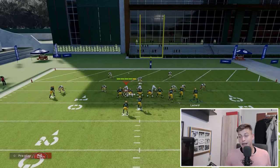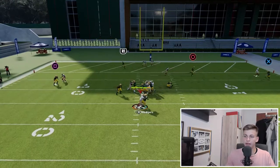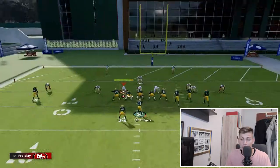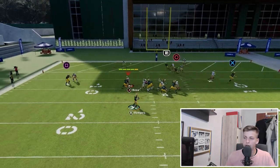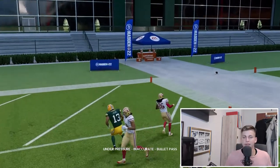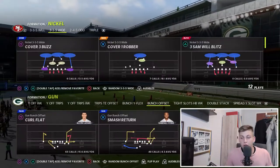Now while this play is not ideal against man coverage, you still have some chances. You can see the zig route wins and also the in route wins — just got to be careful throwing those because they're both routes in the middle of the field, so they can get baited by the user. The zig does get a little separation, but the in route is also a very nice route against man coverage.